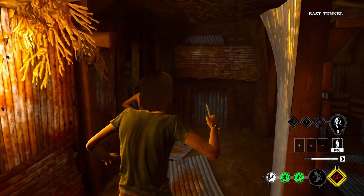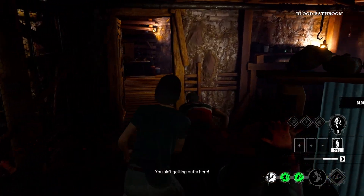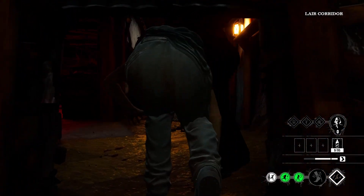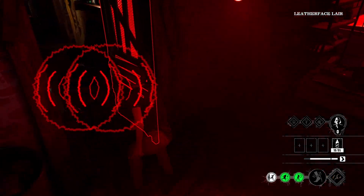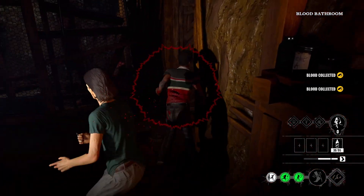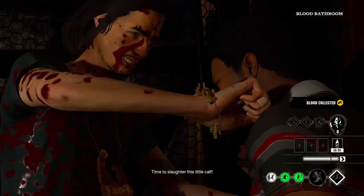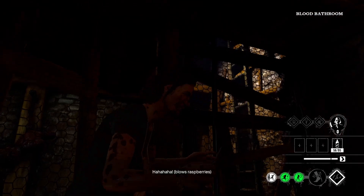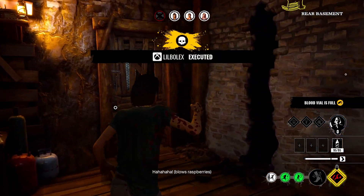I'm going to see how much blood Grandpa has. I found Sonny — I'm definitely going to go for him because he has like no HP. Bro shut the door on himself. That's awkward. He did it again. Poor guy — he's struggling. He shut the door on himself twice. I'm coming back up.